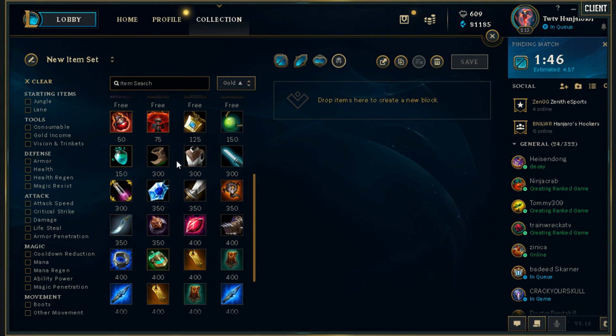In the bot lane right now, if you are playing against a double mage bot lane, what you want to do is rush at least a Hexdrinker. Hexdrinker is a great item — it has magic damage on it, and because Pyke cannot build any sort of bonus HP, the shield on Hexdrinker acts as a sort of pseudo HP, which is really good.